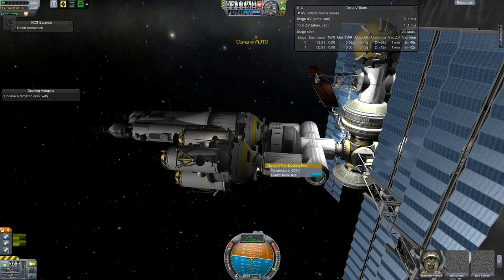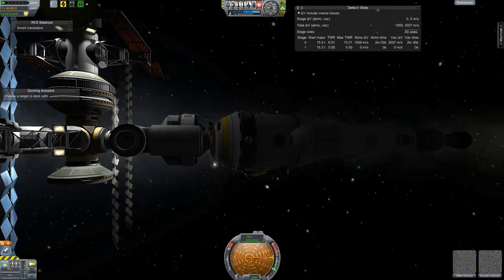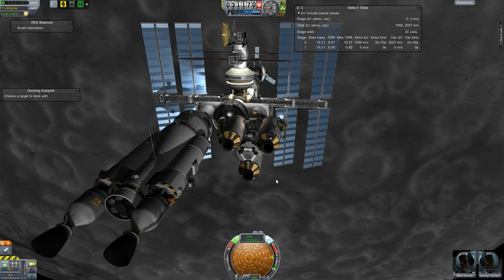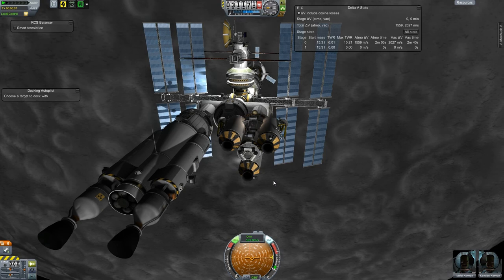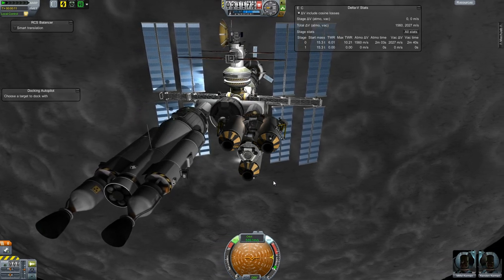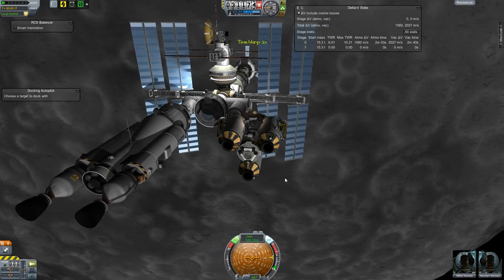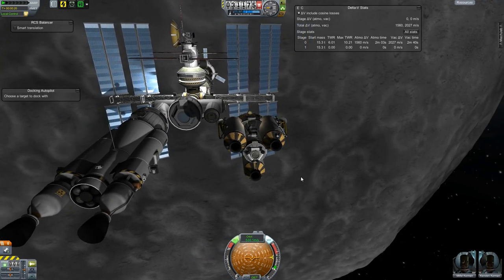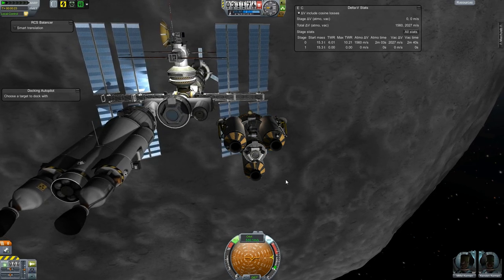We're going to use the moon shuttle to actually move some of this stuff around because it has thrusters and a decent amount of torque, so it shouldn't have too much problem doing this. It's a little bit more maneuverable than the shuttle that goes back and forth between Kerbin and here, so I figured the smaller size would be useful. We're just trying to drift away sideways without crashing into anything.